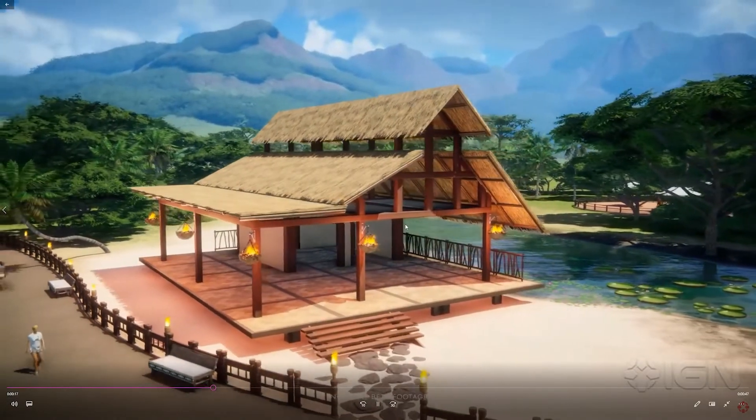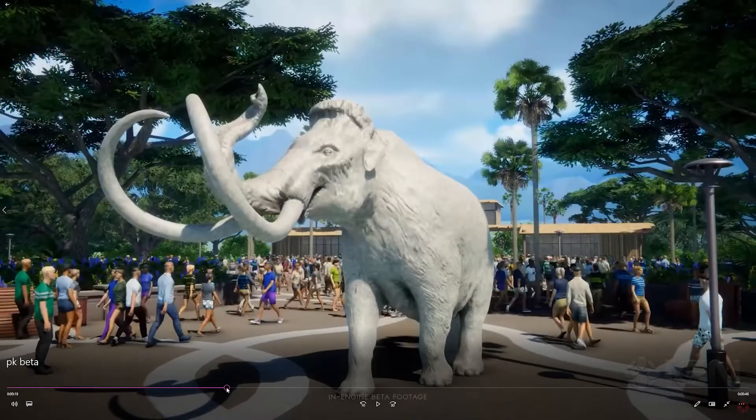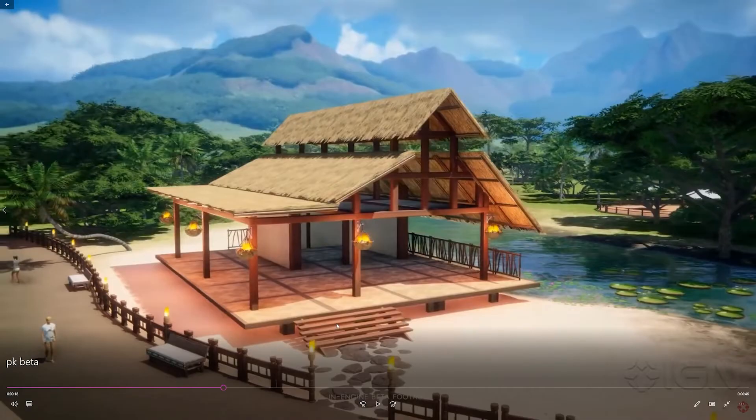Then we've got all these new — new flooring. And these are like new little baskets, I guess. More of this new path. Fencing — new fencing, that's the word I was looking for. Then you've got the roof — all these new roof pieces as well. And some new seats for the sides of the paths or wherever you want to put them in your park.